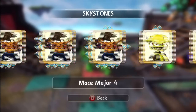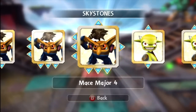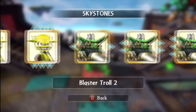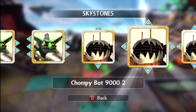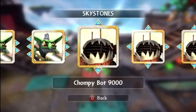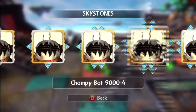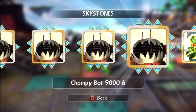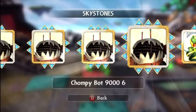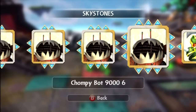We've got the Blaster Trolls — three of them. We've got the Chompybots, which is basically an entirely purchasable family from Yurik's shop. So we've got Chompybot 9000 — one, two, three, four, five, and six. As you can see, the sixth one is a very, very powerful Skystone — three attacks in all four different directions. Very useful Skystone, I use it on a regular basis. Definitely an awesome one.